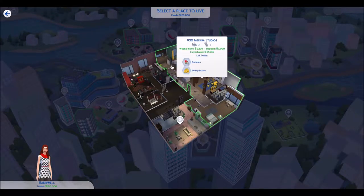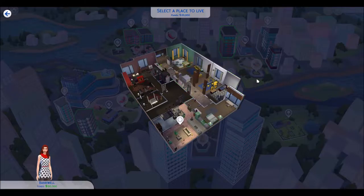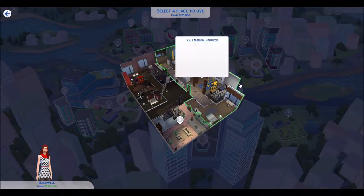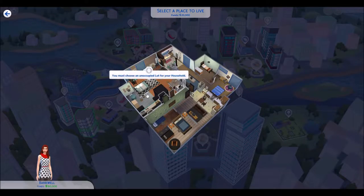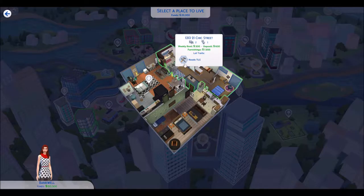There's this one — the deposit is $1,000 and the furnishings are $17,500, that's a lot, and the weekly rent is $1,200. That might be a little rich for us. Let's try this one — it needs TLC, which is unfortunate, but we're new to the city so that might be okay. Furnishings are $7,800, which we could get rid of, and the deposit is $6,000. Not bad, we might live there.